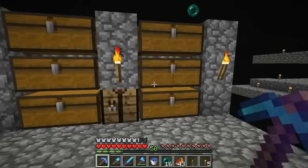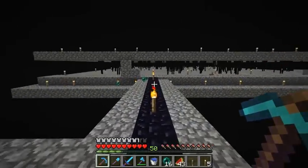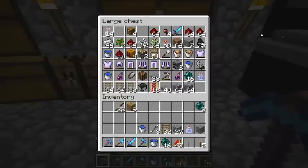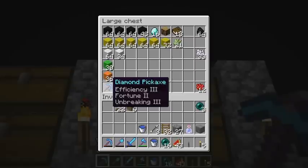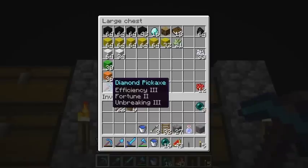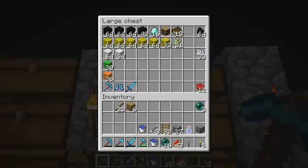I've been hanging out here at the enderman farm. I did do a few enchantments since last episode, and this sword did survive when I died in that corner the other day. This was a level 50 enchantment and I got efficiency 3, fortune 2, unbreaking 3. Kind of strange that it's fortune 2 instead of 3, and efficiency 3 instead of 4 or 5.